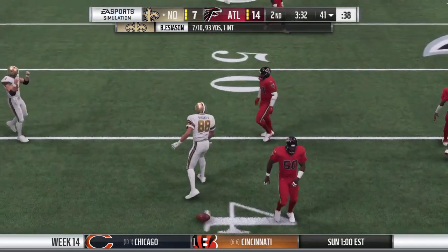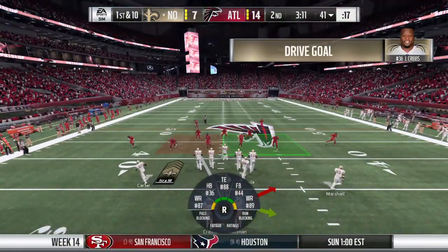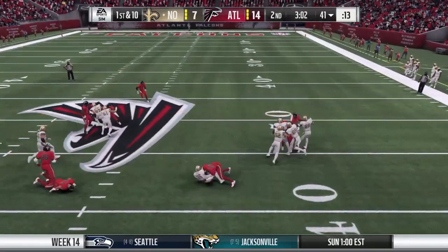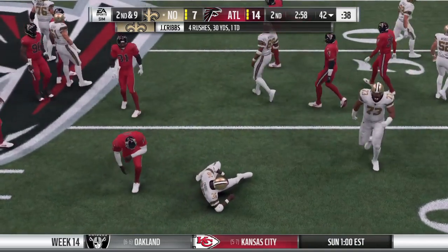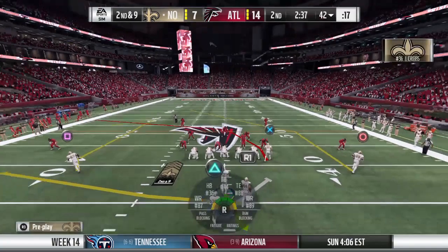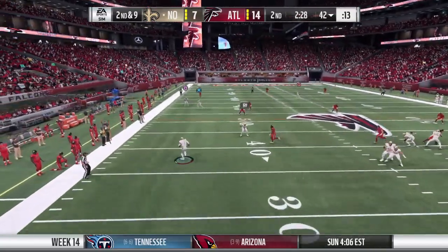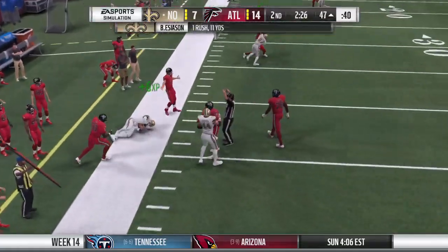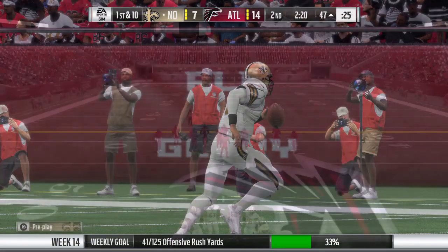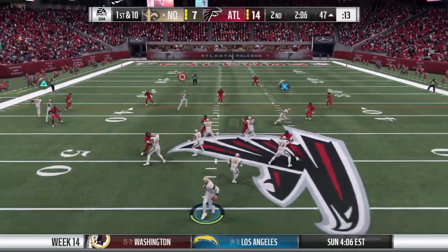He comes back with one complete — 10-yard pickup, moves the chains. He created space with that big wide body of his. A handoff looking right and he'll push this forward only to about the 42 — just a yard, second and nine. Nice job by that defensive front to hold them to a short gain. Back to throw, rolling left, and he keeps it himself for 11 and a first down — his eyes lit up when he saw no one in front of him and he took off for a big gain. He fires one incomplete.